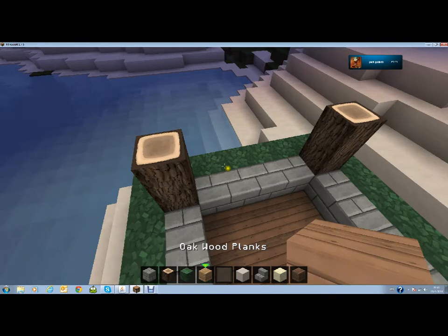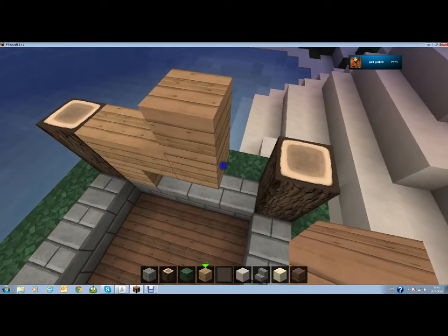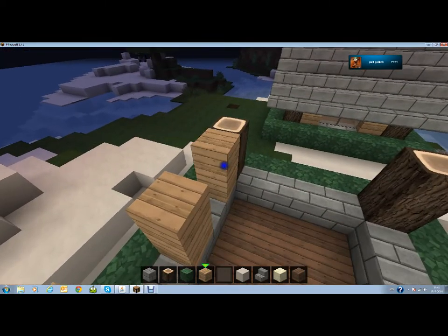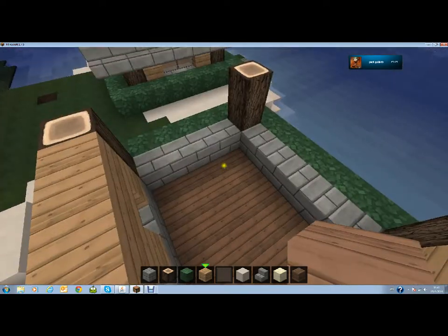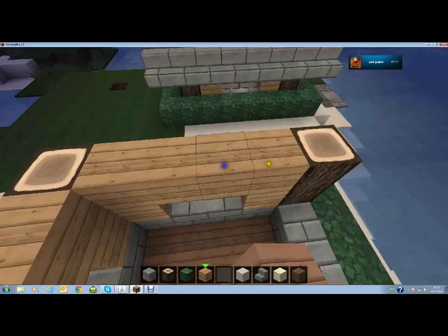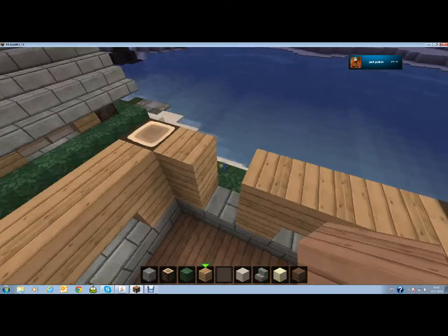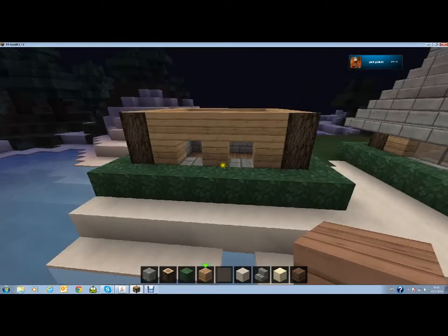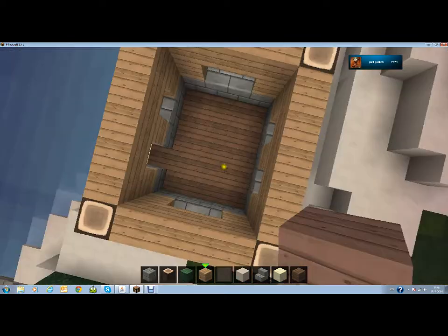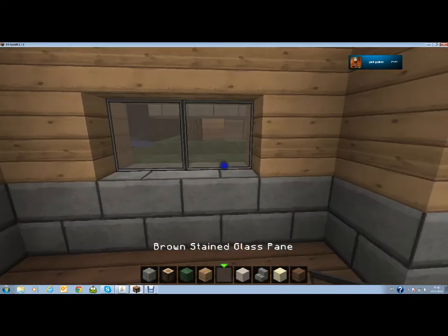Then you take your normal oak planks and put them like that, just making some small little arches for the windows. I use brown stained window panes because I think they look nice in contrast with all the other brown that's in here. Then you've got this little room already — you want to put the windows in.